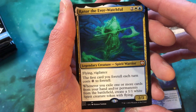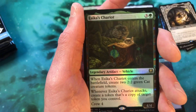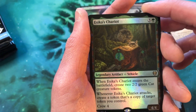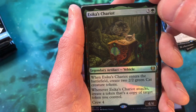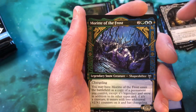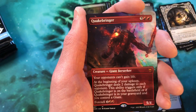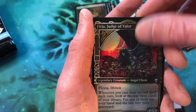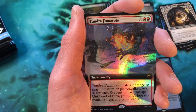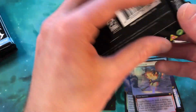I'm still shaking from those back-to-back packs — they were insane. Snow-covered forest and another mythic: Ranar the Ever-Watchful. I didn't even know there were mythics in this slot, that's pretty cool. Then Skemfar Avenger extended art, and a pack foil Esika's Chariot. You guys know me and cats! Extended art Quakebringer — another mythic. Two mythics in this pack. And Tundra Fumarole extended art. We're already in pack six and this box is flying by.